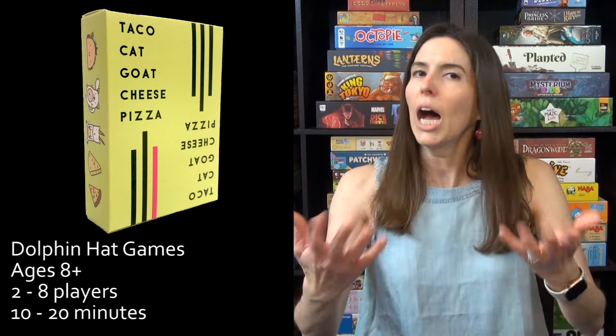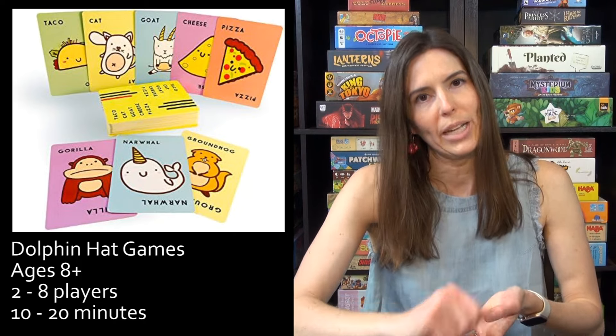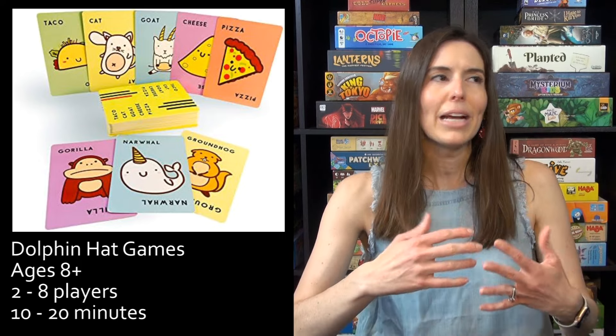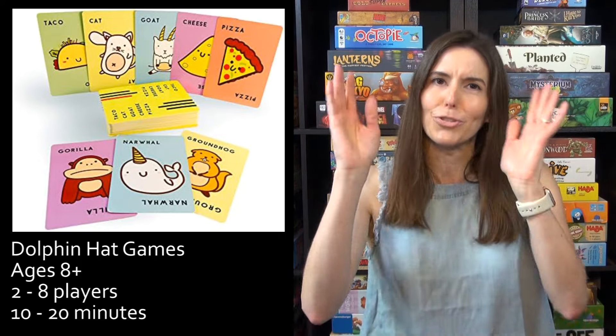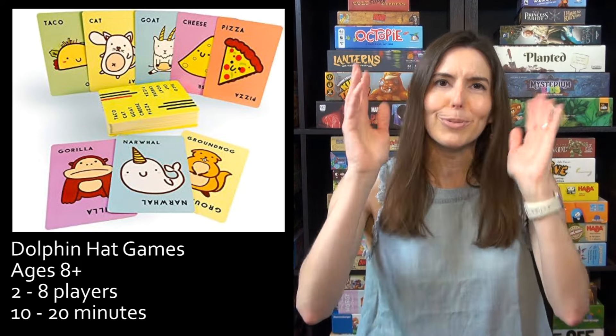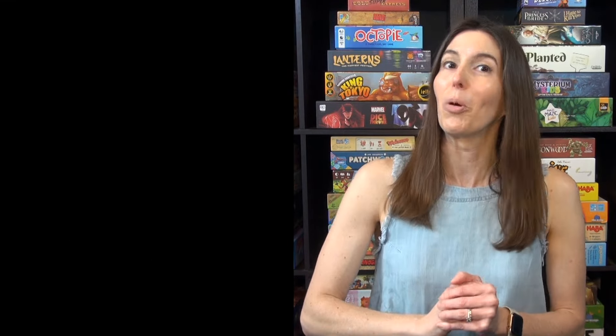If at any time the word you're saying matches the card you flip out, everybody races to slap the card. Whoever is last to slap has to pick up the cards and add them to their hand, and you're trying to be first to get rid of all your cards to win. This game also has a few specialty cards — there's a groundhog, there's a narwhal — you do some special actions and then race to slap if those come out. It's really easy to understand, really fun to play, works well for smaller and larger groups, and is very versatile and portable.